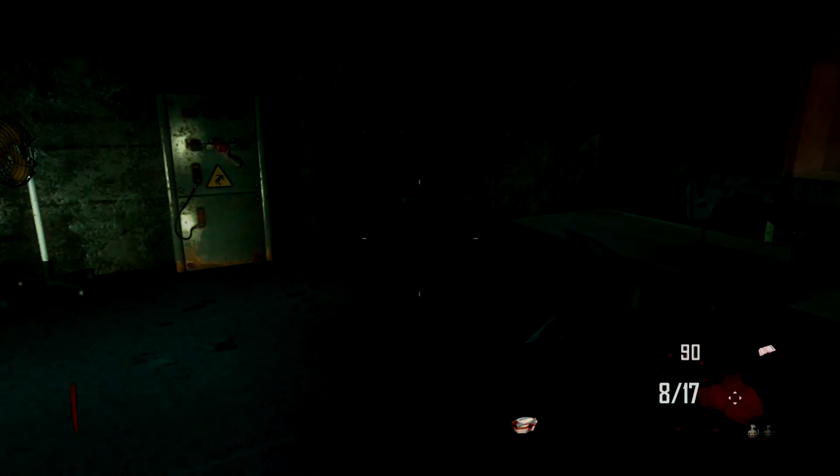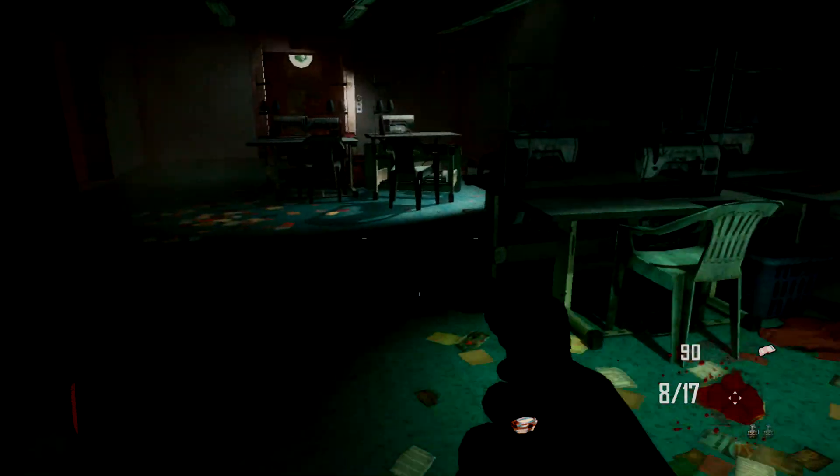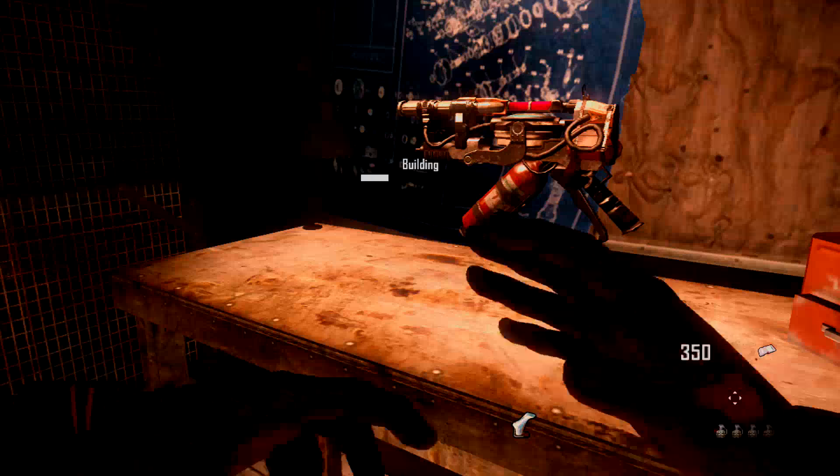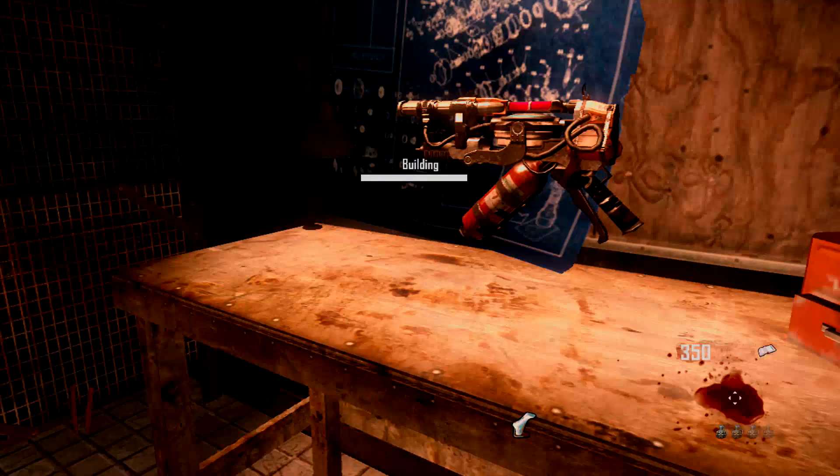Then you want to head down to the power. Once you get down there, turn it on, and then collect any parts that help you build the Sliquifier. Build that because it is crucial to this camping strategy.